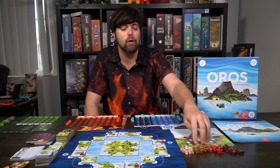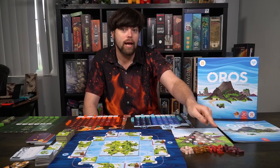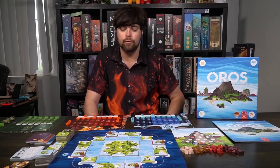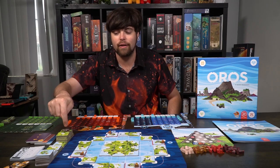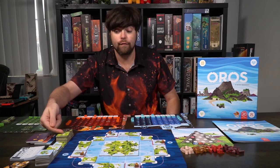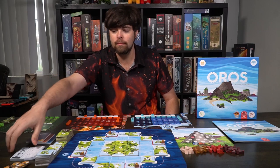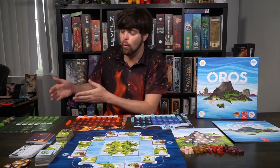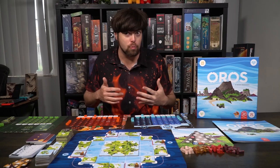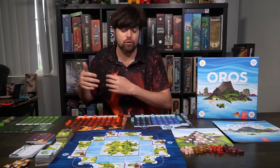Then you'll have your ascension track. Based on the number of players plus automata, place your player tokens and the automata token at the very bottom below the scoring track, along with all the different volcanoes - ones, twos, threes, and fours. On the left-hand side of the game mat, set up all the different tiles in their marker order: a full mountain, a four, three, two, and a one that connects, and a one that doesn't connect which is an island.